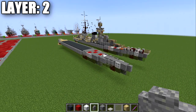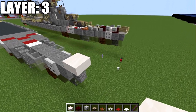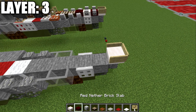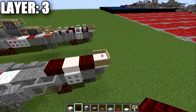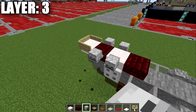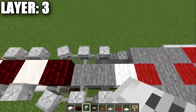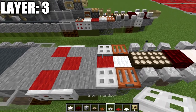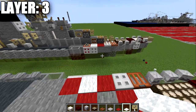Moving into layer three, start at the bow by placing a smooth quartz slab on top of the andesite wall, then take a birch wood sign and place it on three sides of the slab. Going back from that slab, place another nether brick slab, then a quartz slab, then a nether brick slab — alternating quartz and red nether brick. Place two skeleton skulls on the middle two slabs, and on the glass pane place a skeleton skull at a slight angle to the sides.